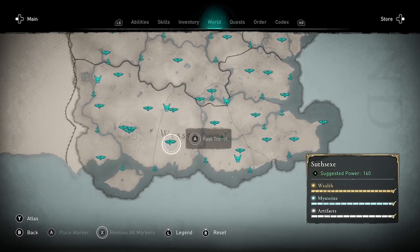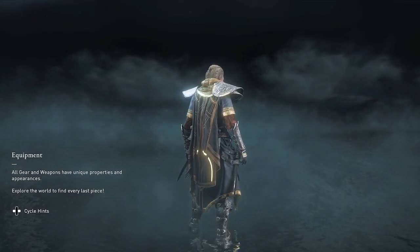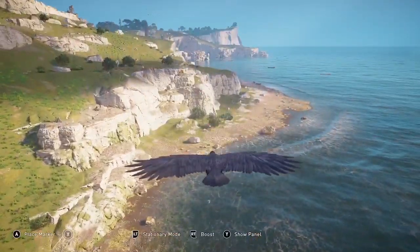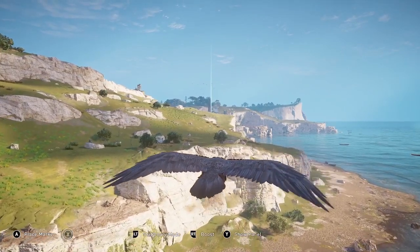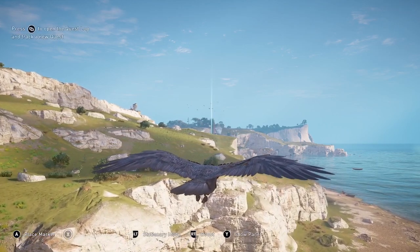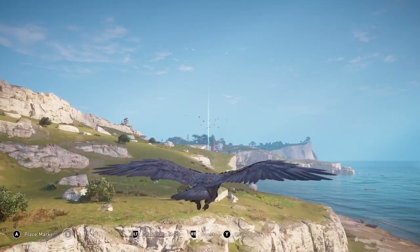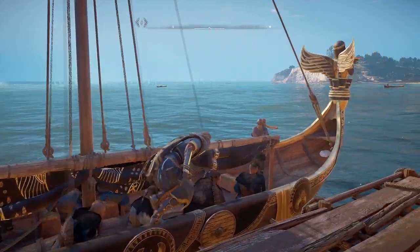Just go to this fast-travel location, and then, as with the other tombs, the easiest way to find it is to use your raven and then go out to the place with your longship. I'm going to use my raven to look for that blue beam of light that is shining up from the tomb location, and then go over there with my longship, which I'm going to speed up.